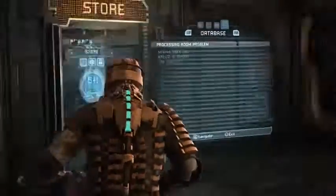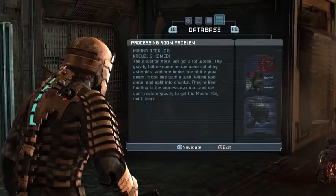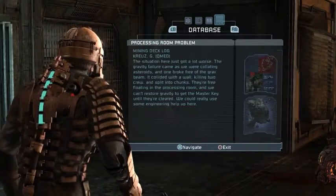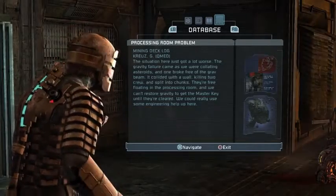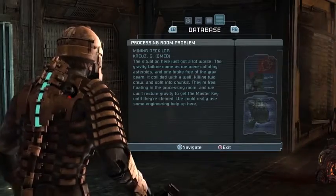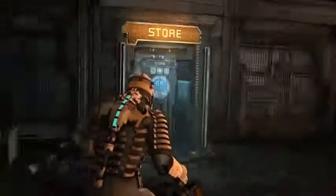I could still use a stasis refill. I'm not sure if there are any in this chapter, at least in the early part — there has to be some later. Mining deck log: the situation here has just got a lot worse. The gravity failure came as we were collating asteroids, and one broke free of the grav beam. They collided with a wall, killing two crew, and split into chunks. They're free-floating in the processing room and we can't restore gravity to get to the master key until they're cleared. That is actually just spelling out what our objective here in processing is — we have to incinerate the chunks of asteroids that broke free.